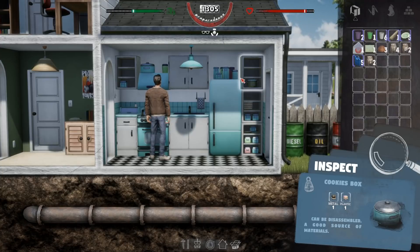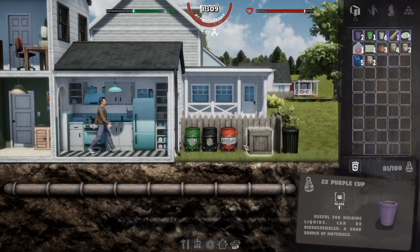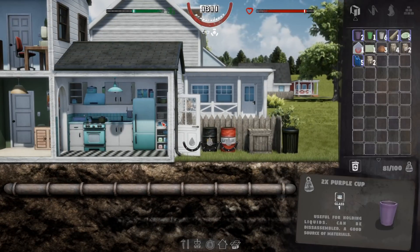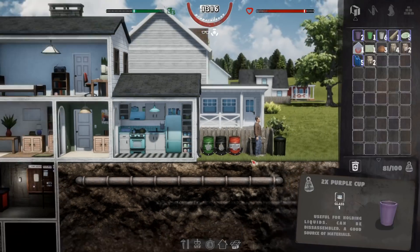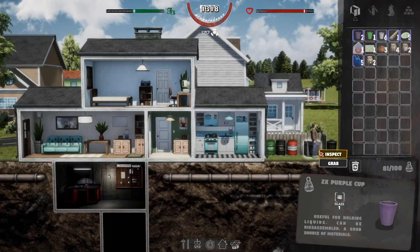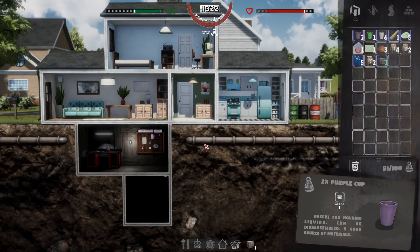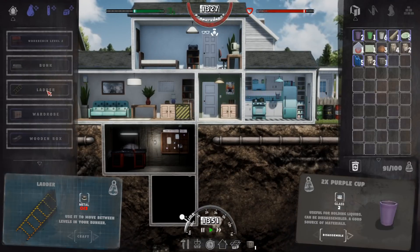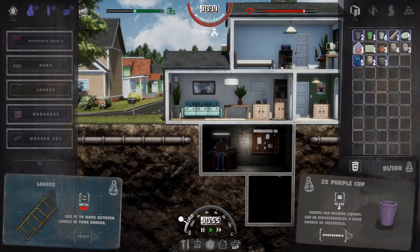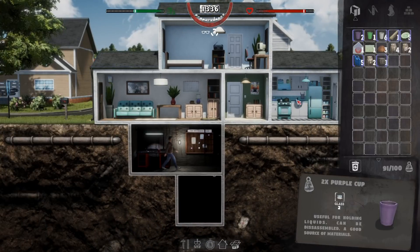I can break this down if I need to. I got a whole bunch of containers and different things that can break. We can disassemble all that crap. So I can take that if I want to. We're going to go down here. Now what we need to do is craft a new ladder, but we need metal to do it — zero of three, we need three metal.